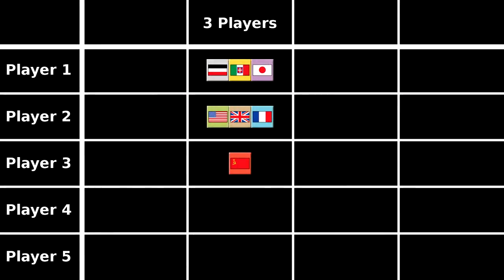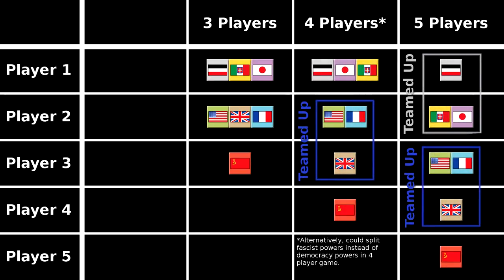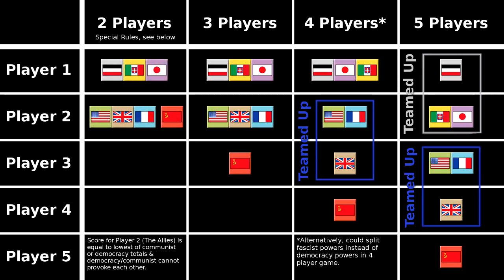In a three-player game, each player controls all powers from one side. In a four- or five-player game, the fascist and democratic powers can be split up amongst the players. Any players who share an ideology are acting as a team. In a two-player game, one player controls the fascists, while the other controls both the democratic and communist powers.